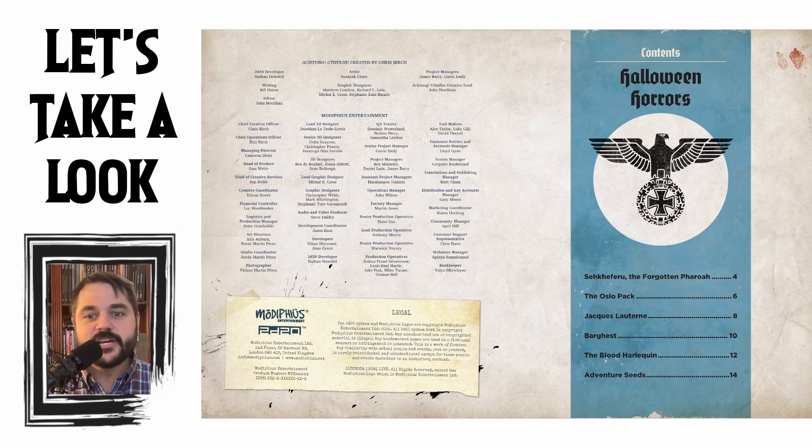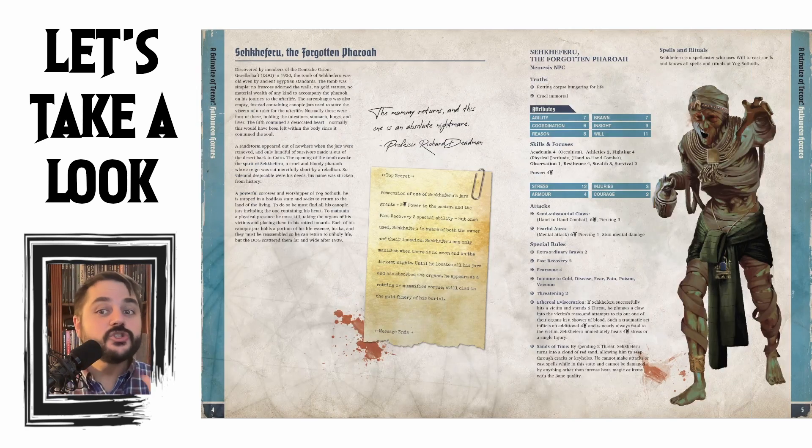So we have Sekeferu the Forgotten Pharaoh, the Oslo Pack, Jacques Laterne, Bargess the Blood Harlequin, and then we have some adventure seeds. We're getting five creatures here as well as a series of adventure seeds — most of them are connected to the creatures in here, but some of them are just more Halloween-themed things. Starting off specifically with Sekeferu the Forgotten Pharaoh, this is probably the most powerful, especially in terms of some of the special rules associated with that.